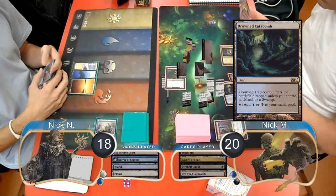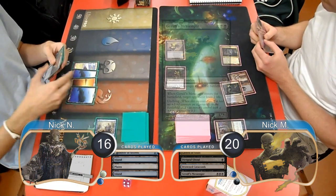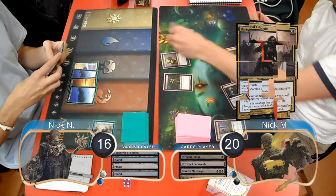He then put a Drowned Catacomb into play and played a Garolf's Messenger, taking Delver to 16. Delver just played Land Go again and then Zombies played a Diagraph Captain.